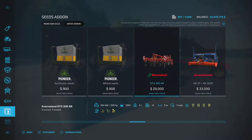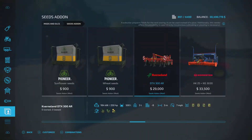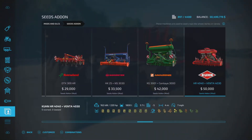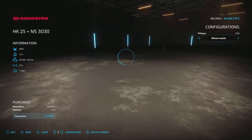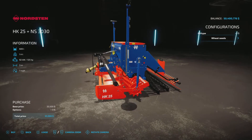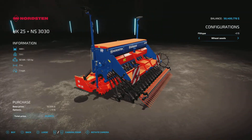Then we get into the seeders and planters. This is a subsoiler that has an option for a seeder. Let's go to something we're a little bit more familiar with. This is a standard seeder — note in the top right corner: fill type.